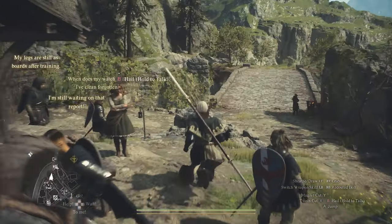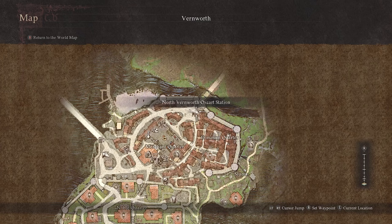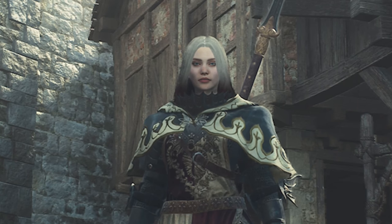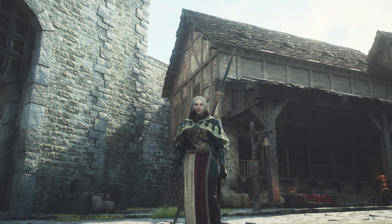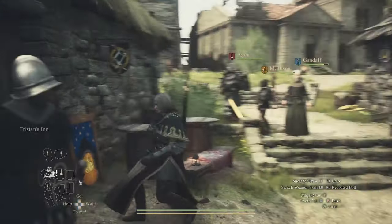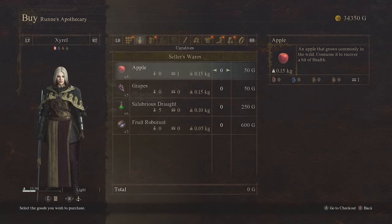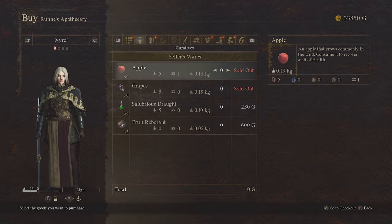What we need to do is go get some apples, so we need to head to Melve. If you want to get to Melve, you need to take the Northern Oxcart Station, the one that I'm standing right in front of. Once you've arrived in Melve, you want to head right outside the inn, which is right here next to this bench, and across the street is the only shop in this town. Go over there and speak to the shopkeeper. You want to buy as many apples as you can, and grapes. Once you've bought the amount, he is all sold out.